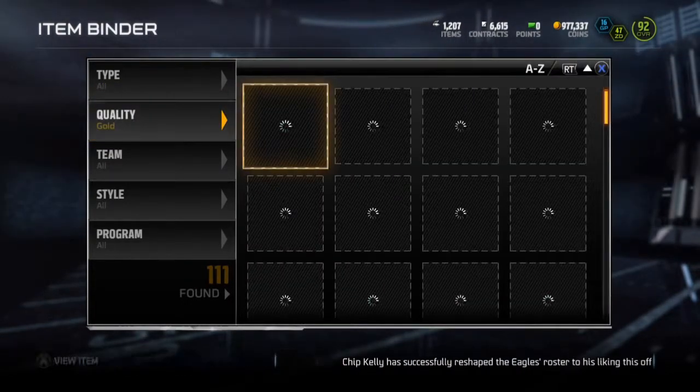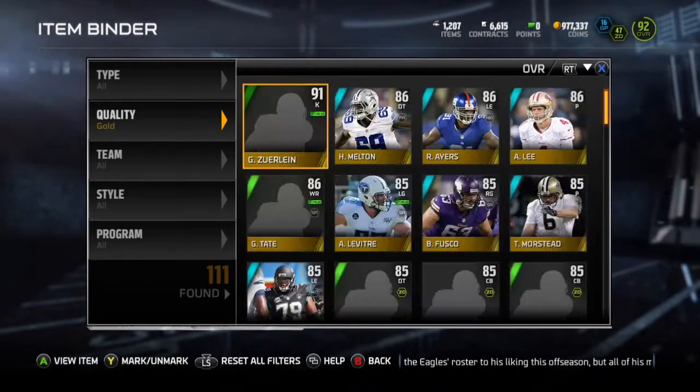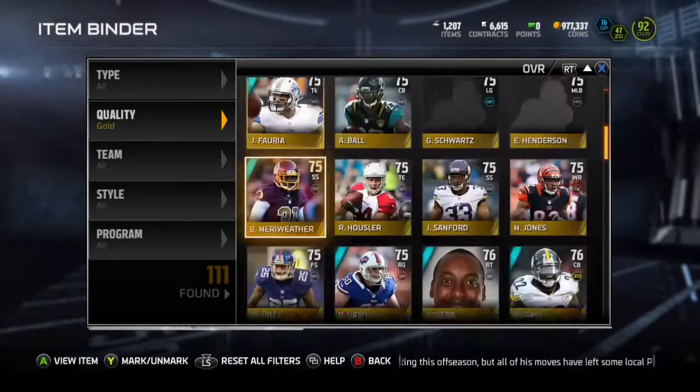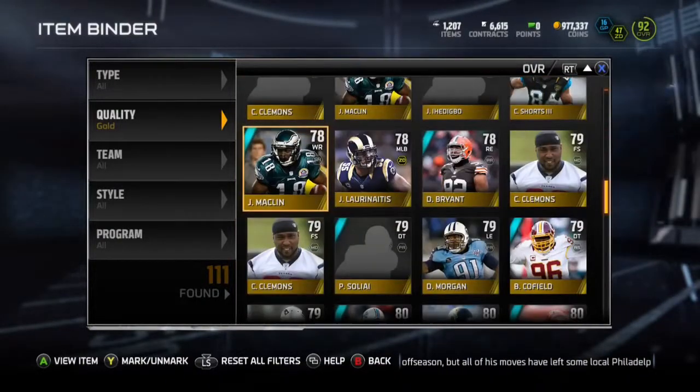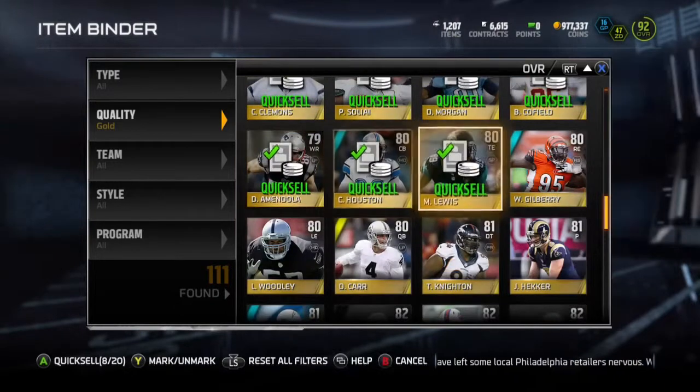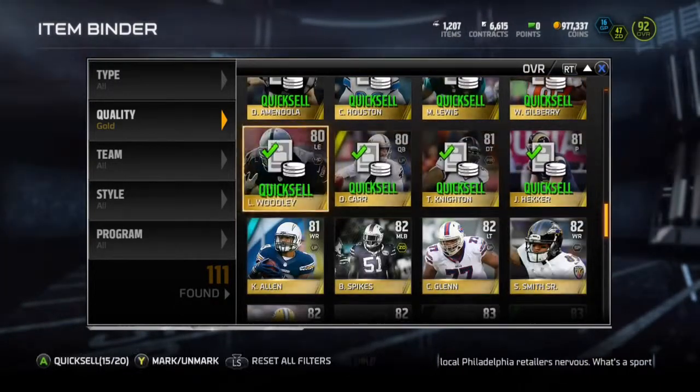Went to gold, discarded some. I do have some high golds and some low golds, but I don't know if they go in for anything. I did pull Road to the Playoffs Patrick Robinson earlier, so he goes in the Saints trophy set. He goes for about 20k, so that was a good pull.